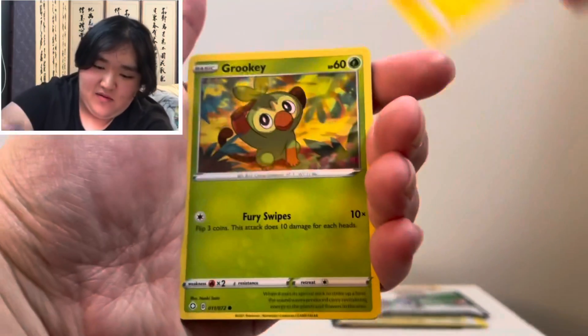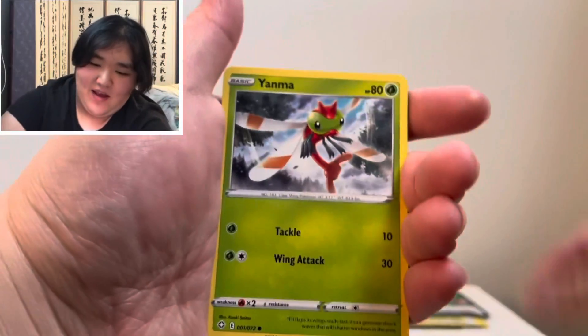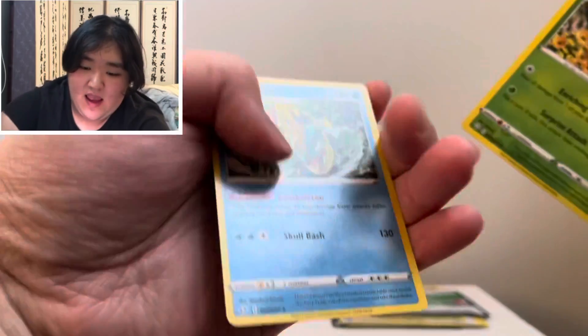Luxio. Grookey. Trapinch — I like the background. Yanma. Koffing. Morpeko. A Reverse Holo Eldegoss and a Dredna.